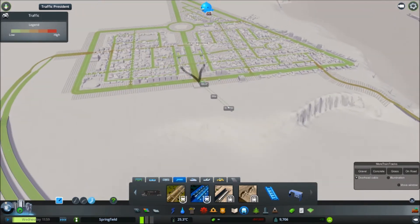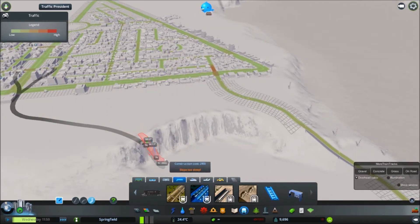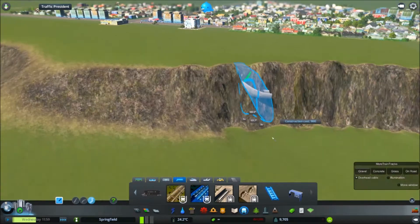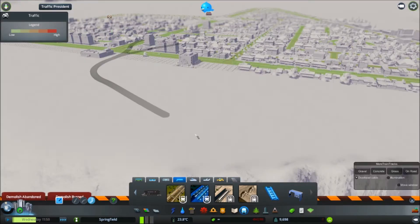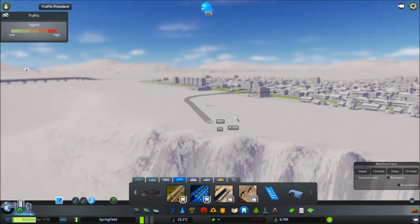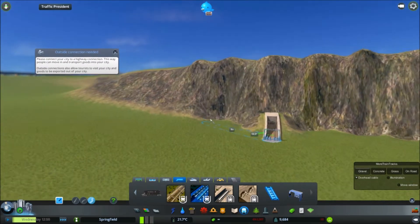There's a big cliff face, and what I'm going to do is have it come out of that cliff face. I'm going to have to go down another level and then like so. When it gets here, if I bring it back out - no, that's still a bit too high. Let's get rid of it and try again. There - that works!